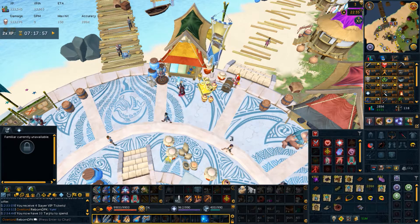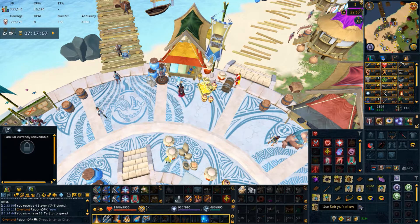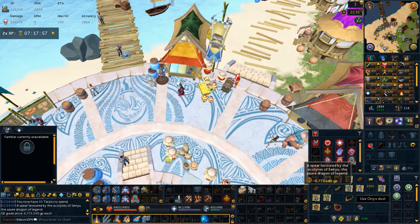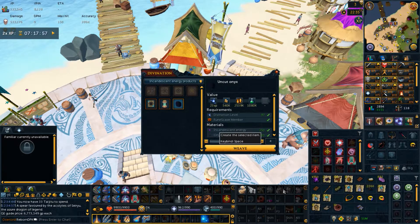Seri claw here — by far you need to buy the fang first. We put them together — there we go, Seri claw. It's really good. I mean, that spear used to be the best-in-slot spear, but Masterwork spear exists now.